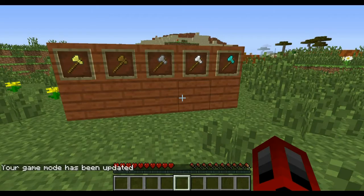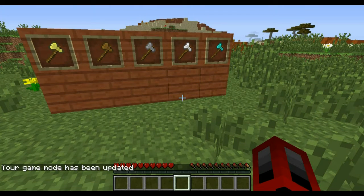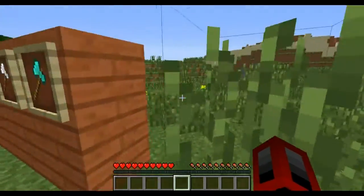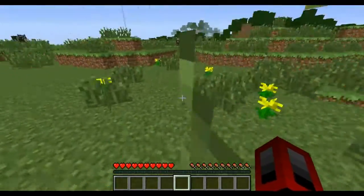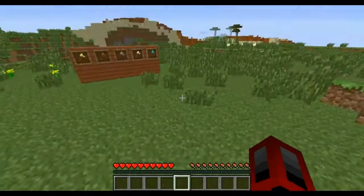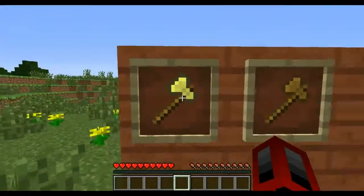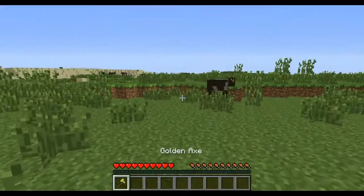What is up guys, HyperNova MC here, and today I will be reviewing a mod — and that mod is the Tomahawks mod. What this mod does is it adds a simple but really useful thing to Minecraft: if you right-click on the axe, it will throw it. The best way to demonstrate that is by throwing this axe at a cow.